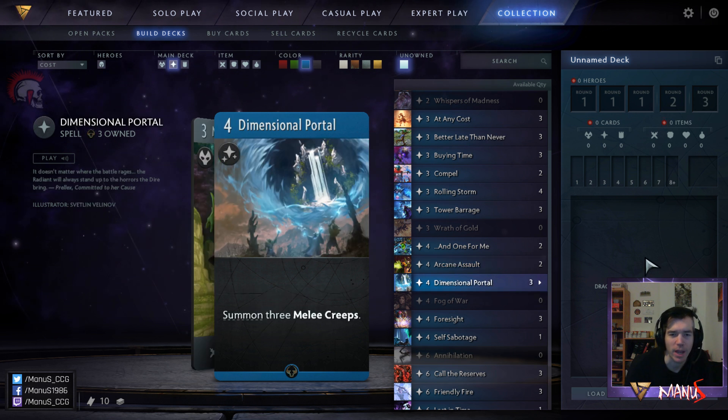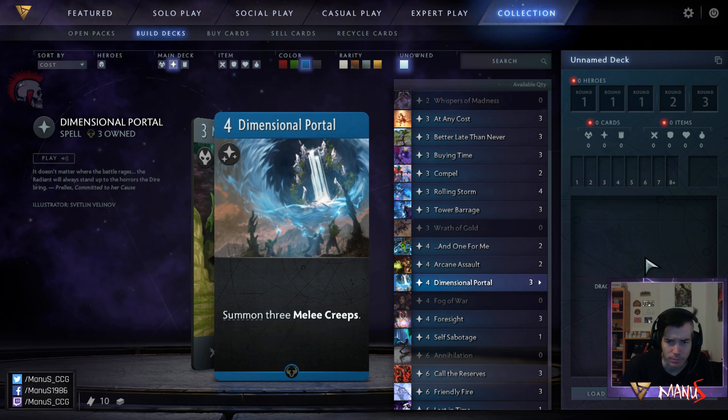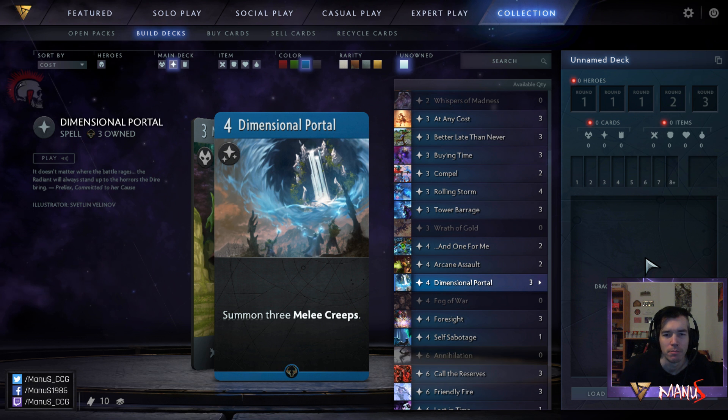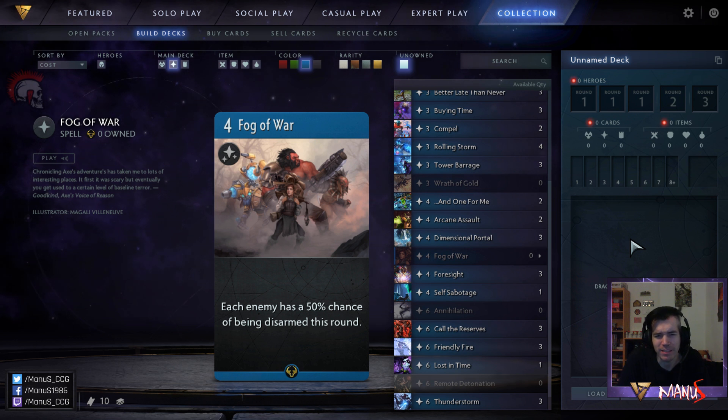Next we have Dimensional Portal. This card is a powerhouse — one of the best blue cards in limited. Four mana to get three melee creeps is so good, especially if you pair it with cards like Assault Ladders, Oath and Disciple of Nevermore in black, or On the Rebellion, Mist of Avernus, and Emissary of the Quorum in green. Those are the two colors it really shines with. In red it's just good on its own, and in constructed this is also a powerhouse in more mid-range and proactive blue decks.